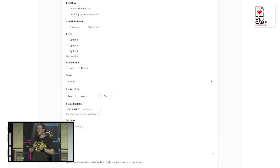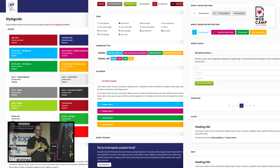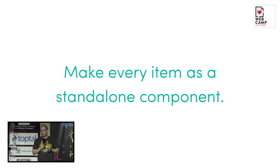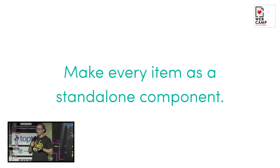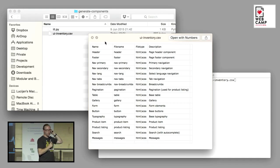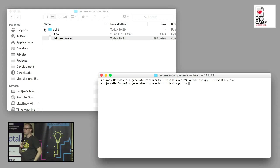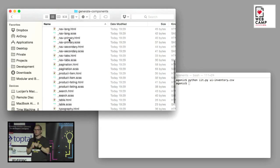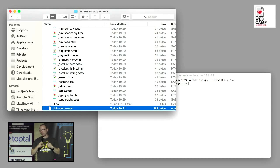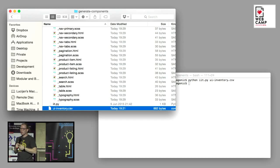Forms are especially important because you have a lot of different view types — for example, labels on top or on the left — and it's important to showcase this to developers to see how you can best combine those in creating something better. And if you work and think about components, you can actually make it easier for yourself — because if you've created a spreadsheet document, you can help the front-end developer create all the needed files for your components, making it easier to communicate.